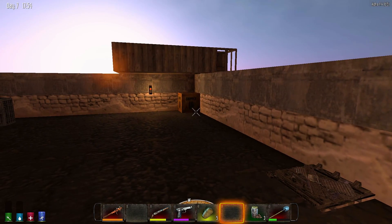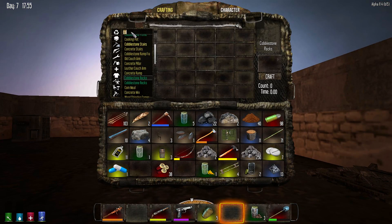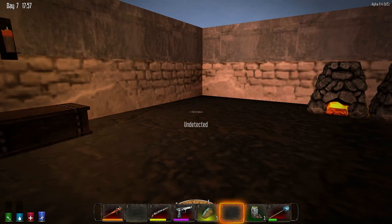Now I'm gonna see if I can craft some gunpowder — go undetected real quick. Let's see — yeah, there's gunpowder right there. So what we need is a lump of coal and the potassium nitrate, and we're gonna make some ammo.